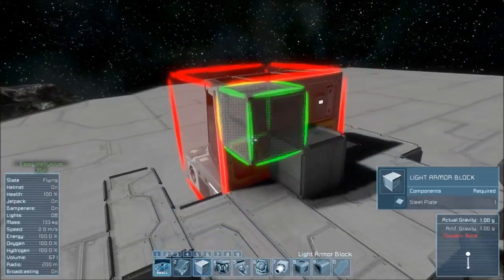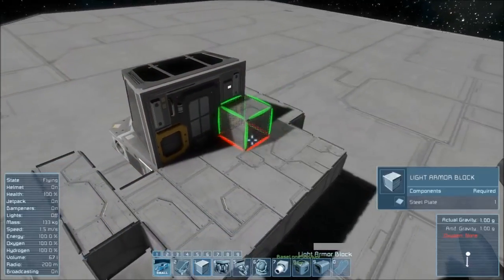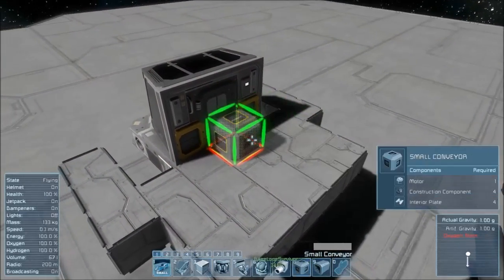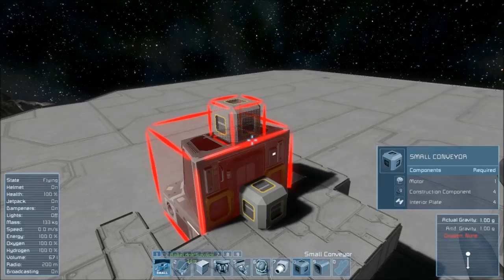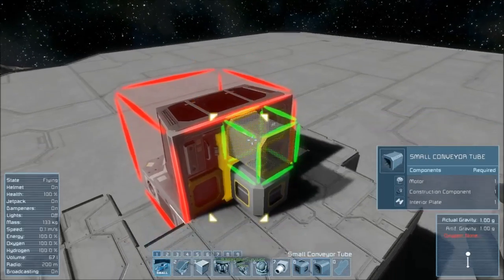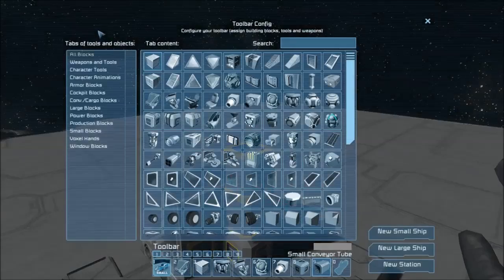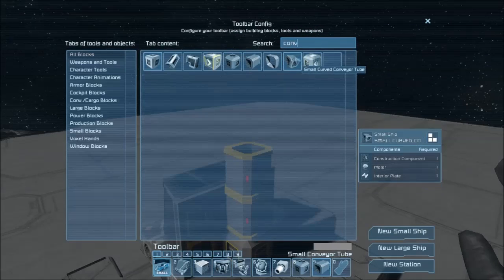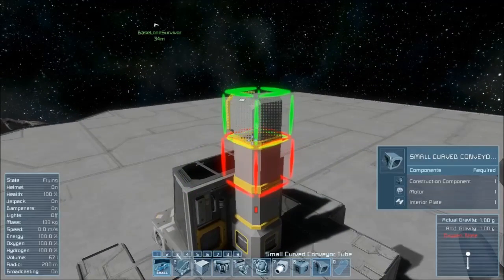The one that we can't forget to delete is this one here — we don't actually need that one. Instead, we're going to place a conveyor that goes in multiple directions there. Place that one there. And what we're going to do now is rotate this up and find another part, which is a small conveyor tube. Chuck this one on top and rotate it around.